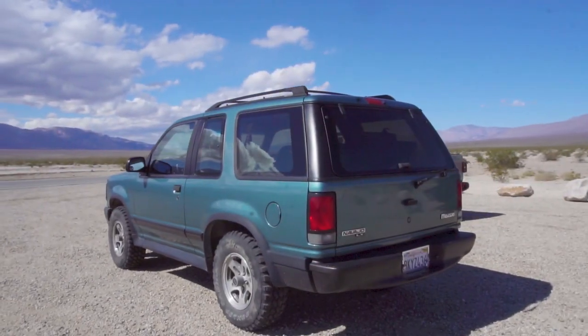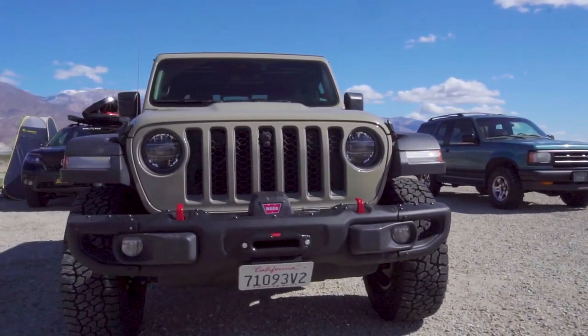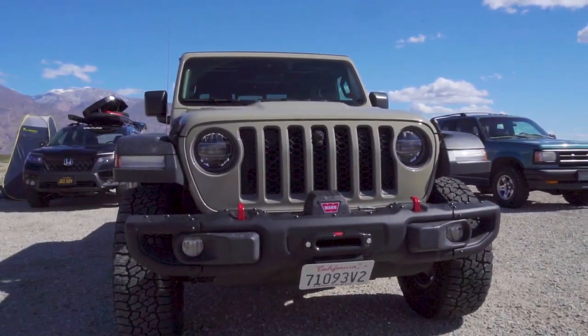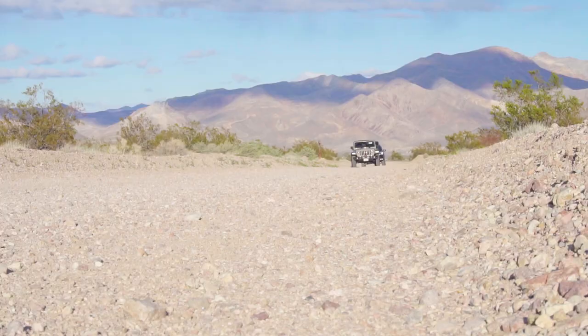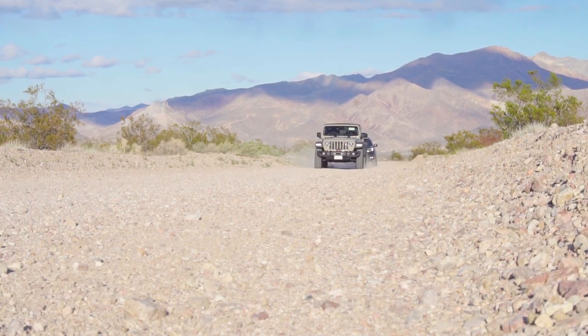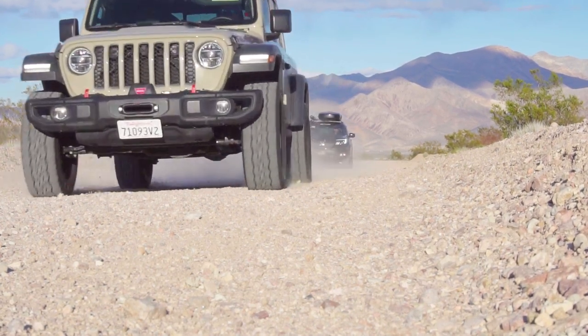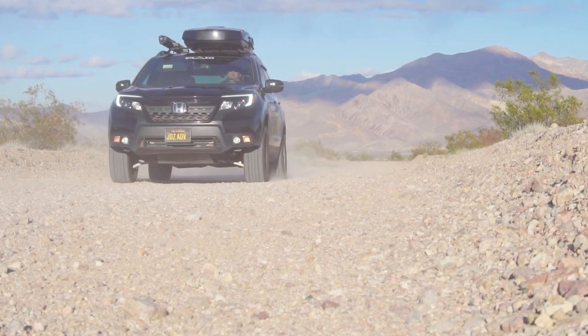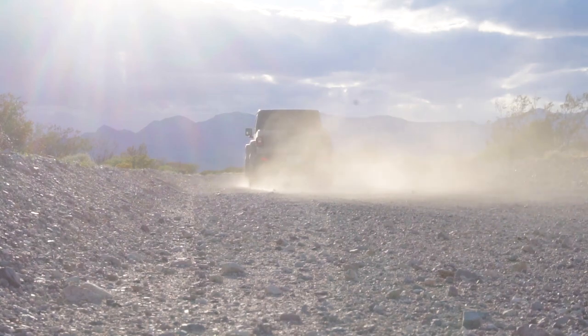While recommended as a 4x4 trail, to be honest it can be done in two-wheel drive with high clearance in dry conditions. Titus Canyon Road is a 27-mile one-way road that starts in Nevada and ends in California. The last three miles on the west end are two-way. Allow 2-3 hours to enjoy colorful rock formations, vistas, a small ghost town, and the narrow canyons on Titus Canyon Road.